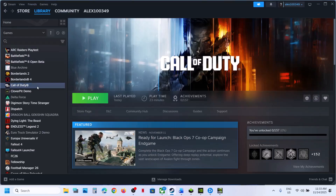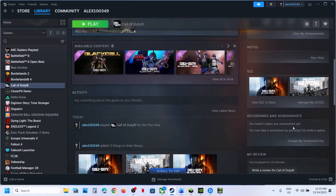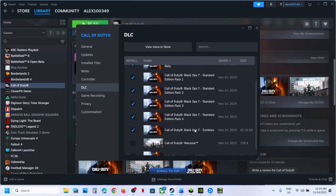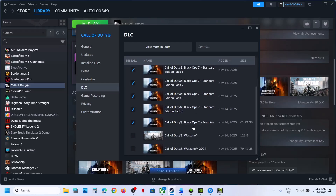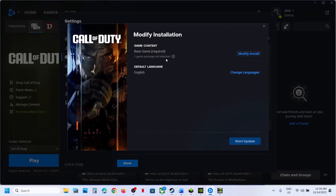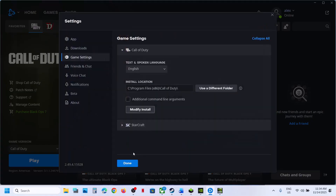The next step is to run the game from the game installation folder. Right-click the game, select Manage. Before you do this, go to Manage DLC and make sure Black Ops 7 is selected. Uncheck everything else — for example, if you have Warzone, uncheck it. Similarly, if you have the game on Battle.net, click on Game Settings, then Modify Install, select only Black Ops 7, then relaunch the game and check.